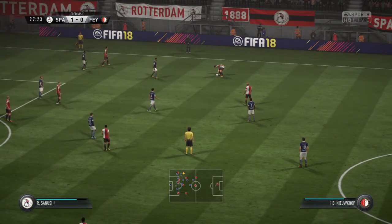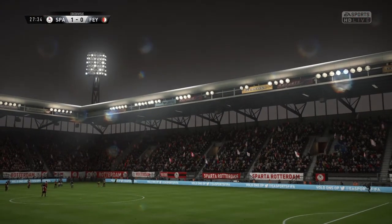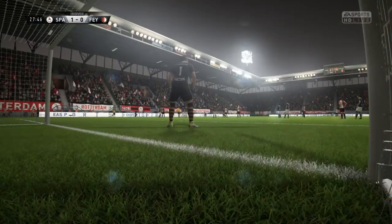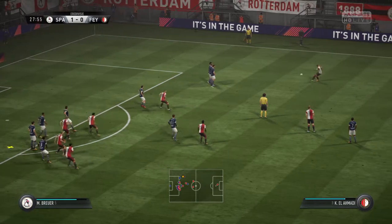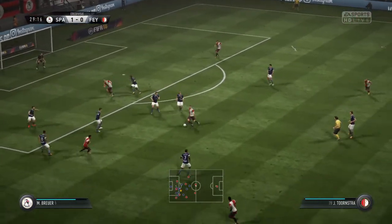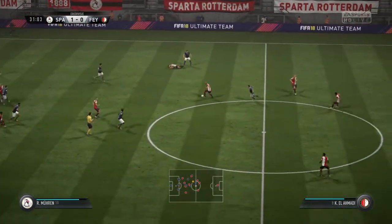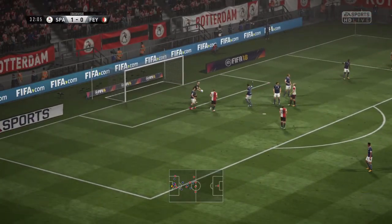Free kick. The good thing about these pitches these days — even when we're getting rain like we're getting here, it just goes straight through. And the ball moves so fast across the surface, which is great for attacking quick play. That's not ten yards, and they get it away. El-Ahmadi — Jürgensen attacking well here, and the referee blows his whistle. The flag was up for offside.